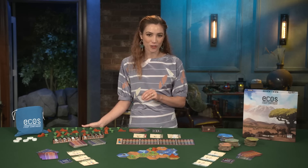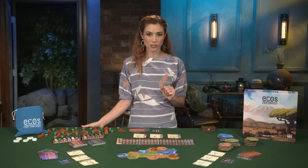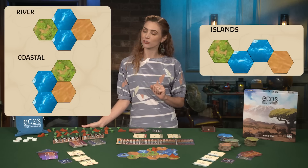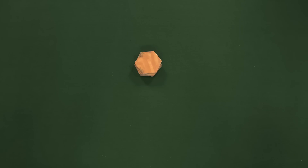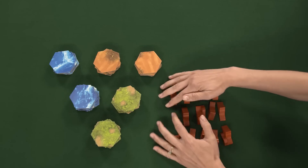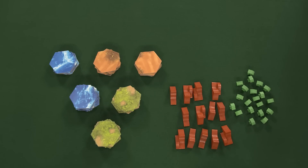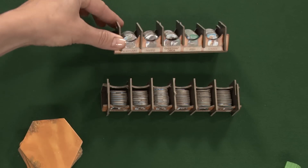This arrangement is for the first few games, but on subsequent matches you can try alternate configurations, such as river, coastal, or islands. Create a supply of the remaining map tiles nearby, sorted into land tiles and water tiles. Place the mountain and forest tokens nearby as well and set up the organization trays for the animal tokens, placing them within reach of all players.